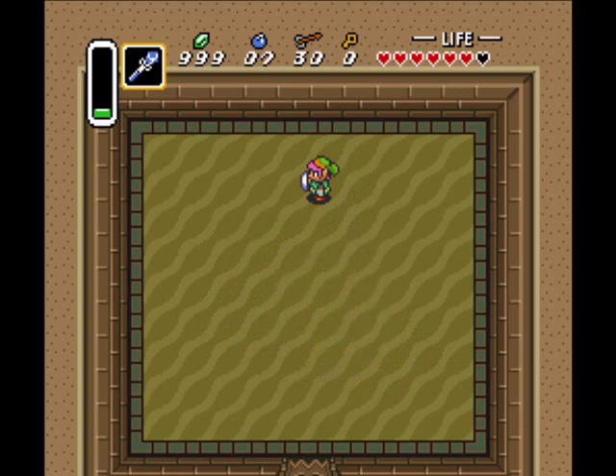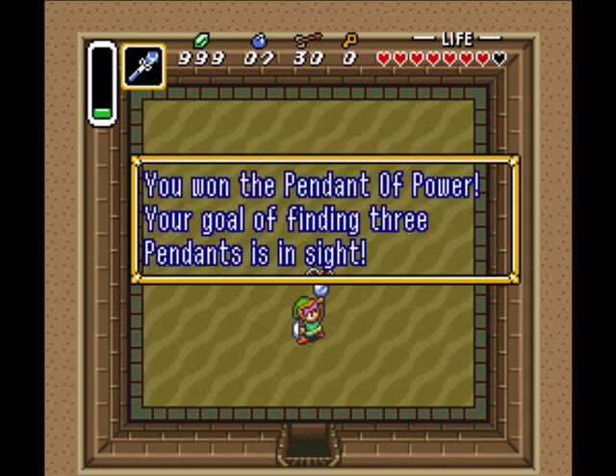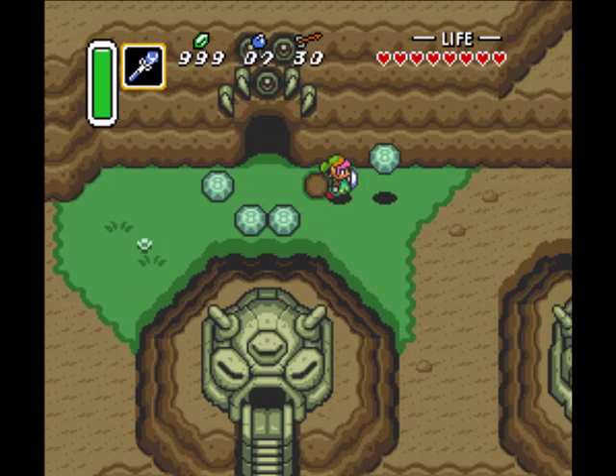Wow! I have never killed those guys that fast. Normally, what you've got to do — if you don't have the ice rod — you use your whirling blade technique, you charge up, and then you stand right next to where they're coming out of the ground and wail on them. It takes a while to do that. I did not know the ice rod was that good. Well, there you go.